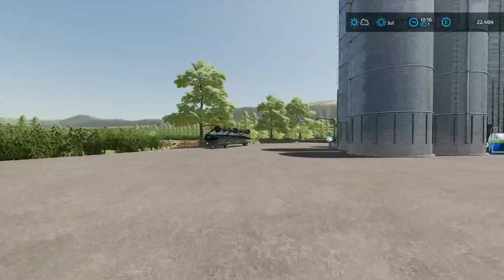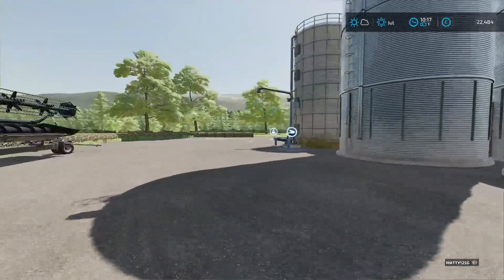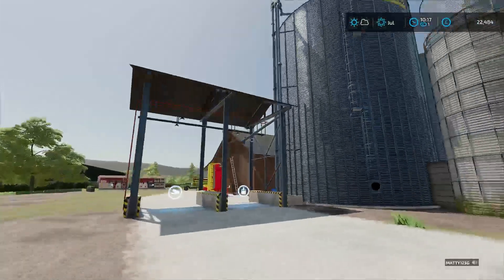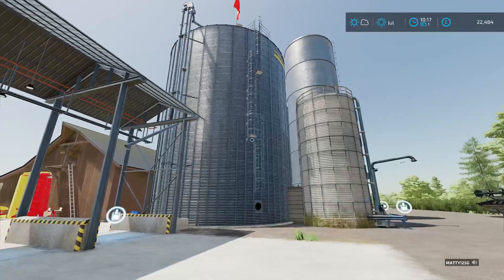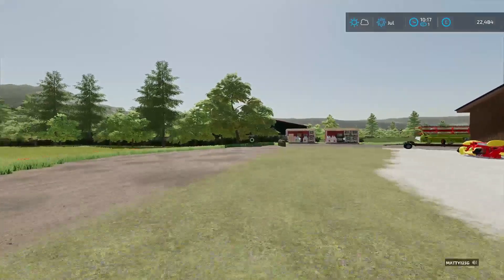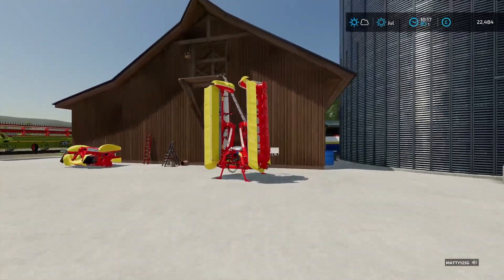Nice little layout there. Jogging around the outskirts of the farm, he's got a fermenting silo in the silo complex — a drive-through silo — so he's probably got anywhere between two and a half and four million litre capacity there. He needs it with the amount of grass they do on the farms.